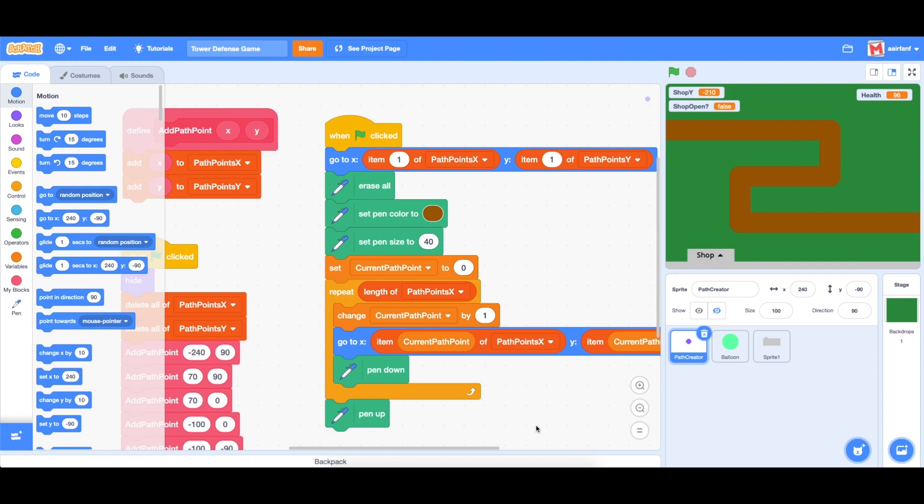Hey guys, what's up, it's Mick. Today we're going to be doing part four of the tower defense game in Scratch. We're going to be working on the shop and bringing the first turret to life. So far we have a path, balloons that follow the path, the health goes down, and we also have a shop that comes up and down.